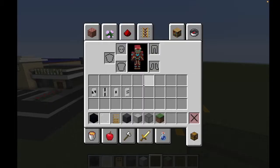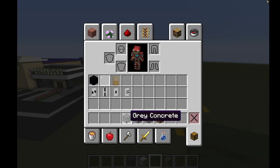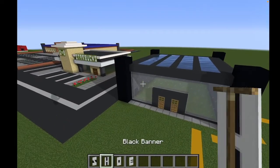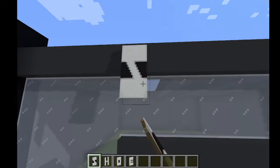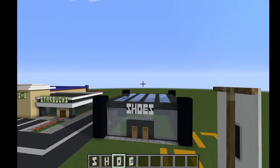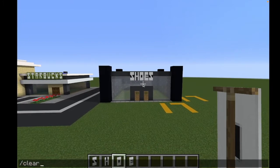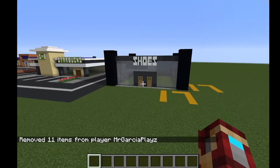That is your shoe store complete — that's basically all you have to do. You don't need these materials anymore, so you can put those away or throw them out. I'm going to grab these banners that I made — it says 'shoe,' and it's meant to say 'shoes.' Meeting from this gray concrete down to this gray concrete is where the banners go. Place two S's, then H, E, and O in the middle — so it says 'shoes' right there. Clear the inventory and all we have left is to clean up and add the road in.